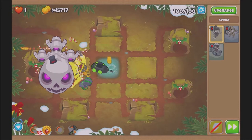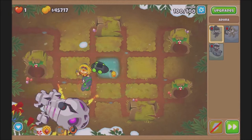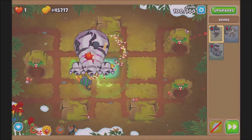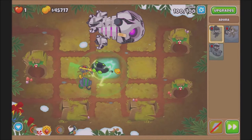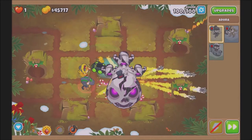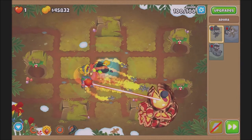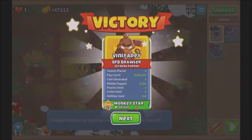Round 100 is pretty easy - Permacharge has pretty good single target damage, and so does the Ball of Light, so we take it down quite easily. Energizer is there just to give ability cooldown and decamo the DDTs, so we pop the DDTs, get them decamo'd, we pop the DDTs, and now they're just ZOMGs and everything gets popped. We won.